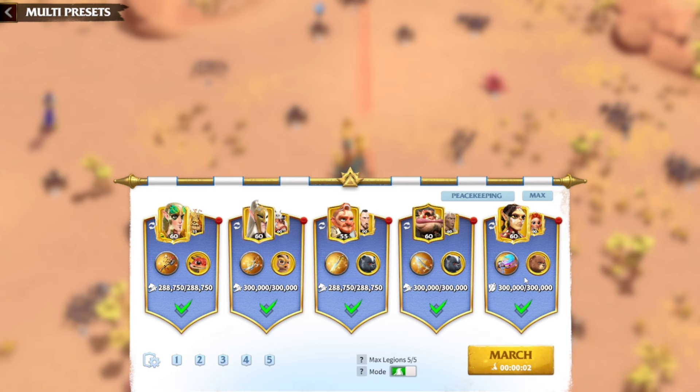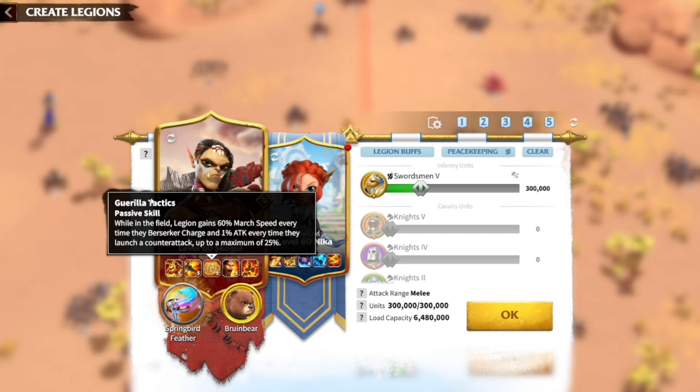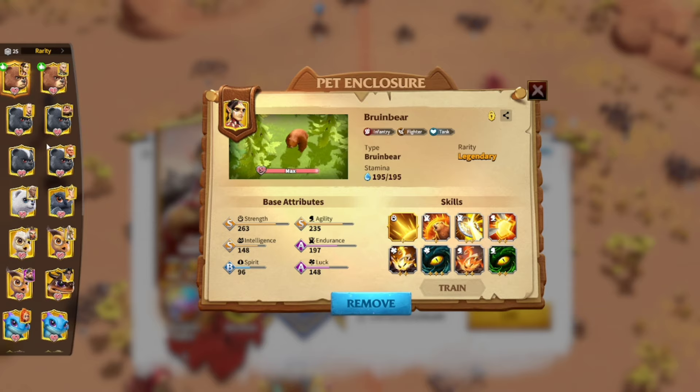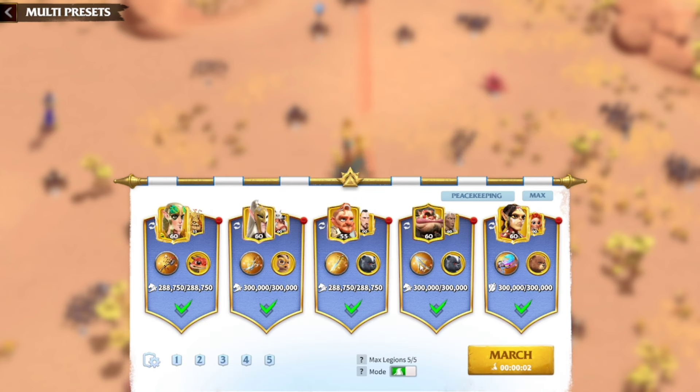Last but not least, we have the infantry in the lineup. Skogul is going to be acting as the tank. She has this skill known as guerrilla tactics — while in the field, the legion gains 60% march speed every time the berserker charges, which means every time you charge towards any enemy, Skogul is going to be the first one to hit them. When she hits them, infantry can lower the march speed of enemies by 75% for eight seconds. Nika is here to provide some march speed to help out with this lineup. I might switch the pet and put a Bruin bear — I'm still deciding.